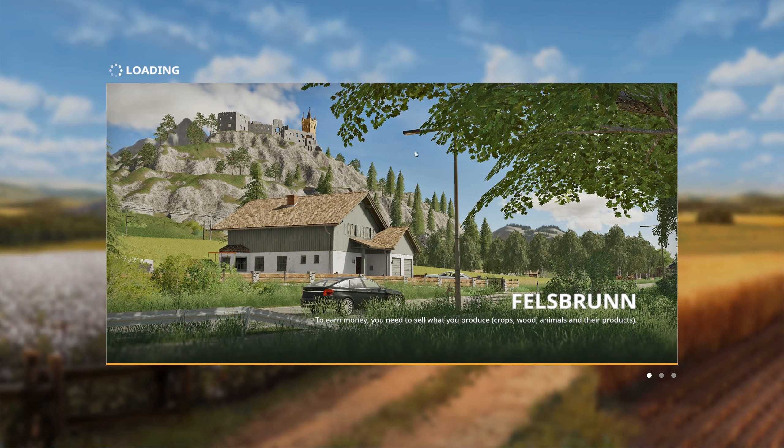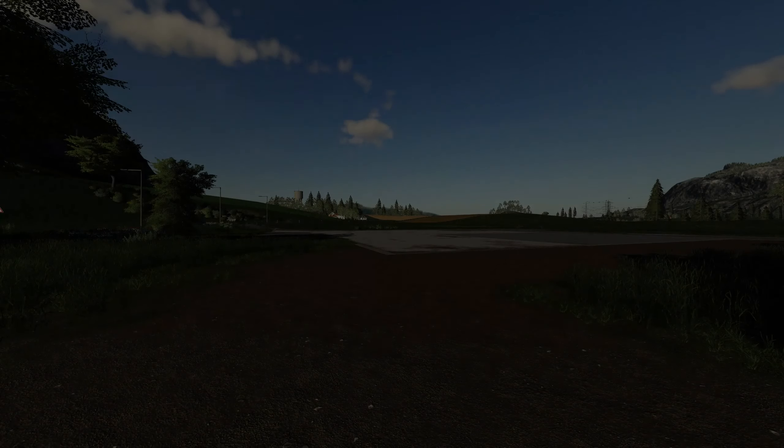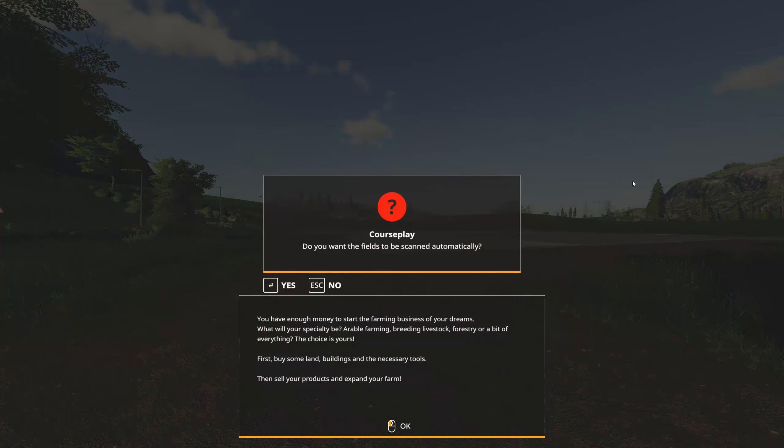Felsbrunn is based in Germany, I think. Everything is nice and neatly laid out compared to some of the other maps you can get in the game, and that means it's just easier to get started with automation. Here we are on Felsbrunn. You're going to get this screen when you first start the game — do you want the fields to be scanned automatically? Yes. Do you want your workers to earn wages? If you press no, you don't have any downside, and I want some kind of downside for using automation. Apparently they get $1,125 an hour.